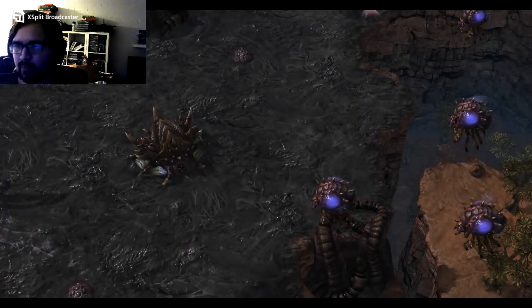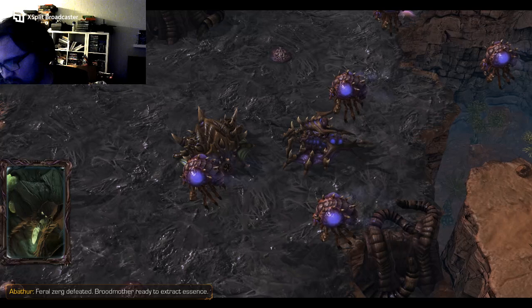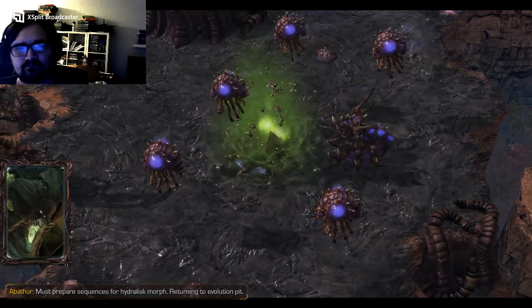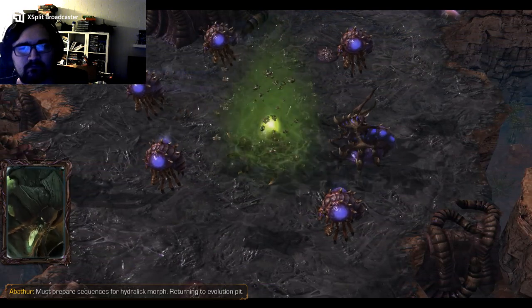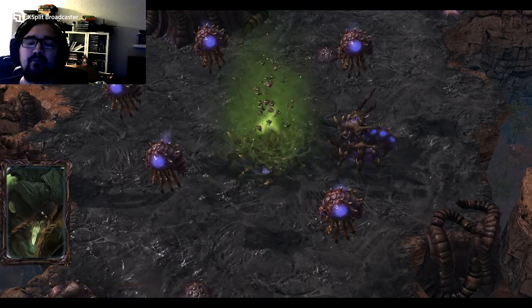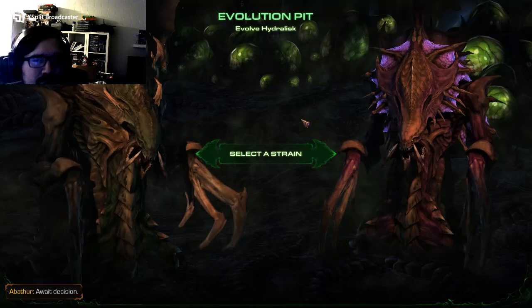Feral zerg defeated. Broodmother ready to extract essence. Must prepare sequences for Hydralisk Morph. Returning to evolution pit. Hydralisk Morph ready for integration. Await decision.